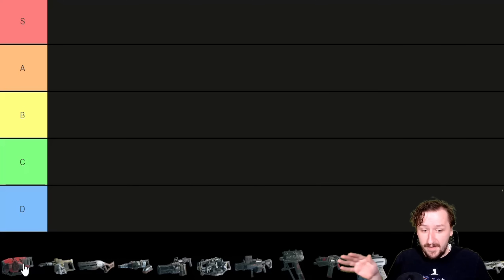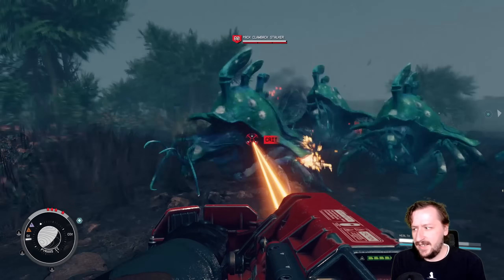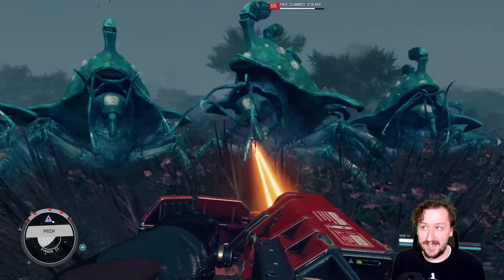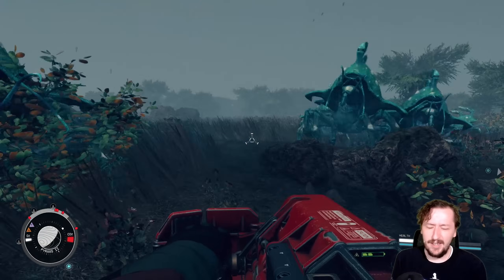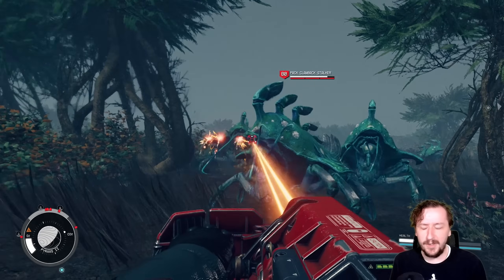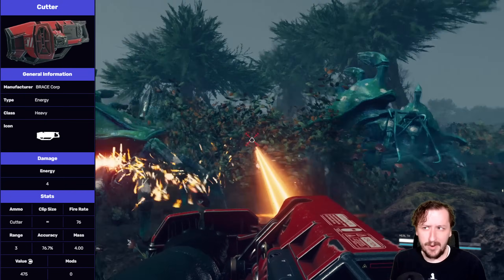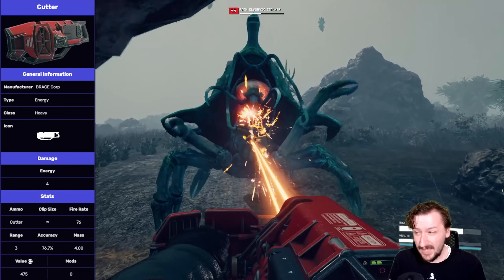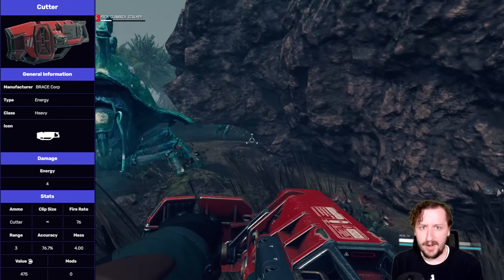Our very first one is the Cutter. The Cutter is actually the very first weapon you get in Starfield - it's technically a tool supposed to be used for breaking up rocks. You can also use it for cutting away doors, and if need be, as a weapon. It does have infinite ammo, although it has a set charge that replenishes over time, making it a really strong and reliable weapon early in the game.